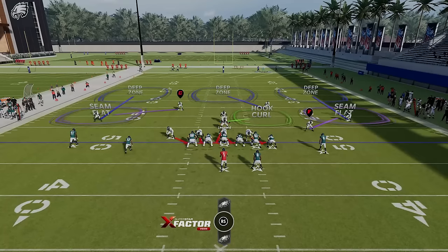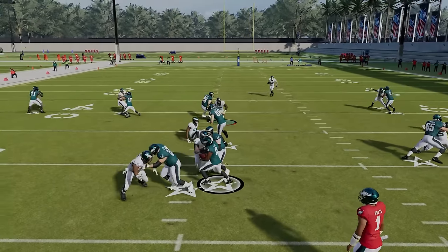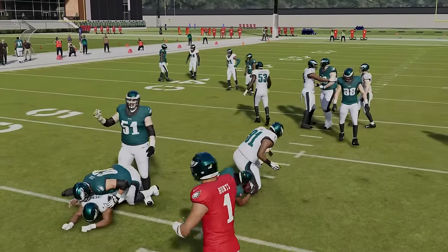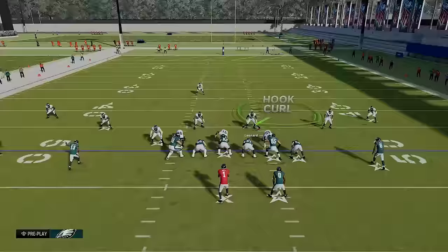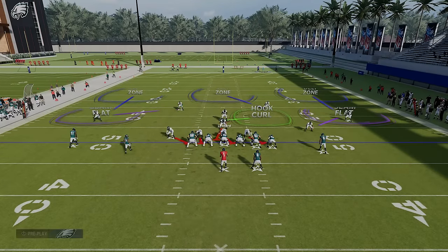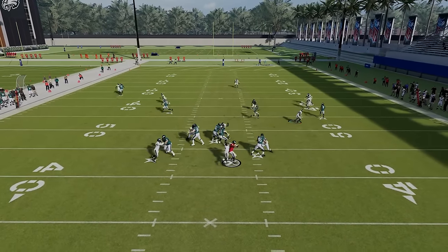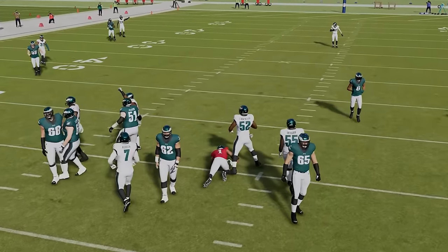It makes sense to guess pass — if it's a play action, guessing pass means your guy goes straight for the quarterback and won't bite on the fake. The setup takes half a second, and the pressure comes just as fast. As you can see, the linebacker loops around through the A gap. Even on a run play you get pretty good run defense. It's a very good defense run or pass.